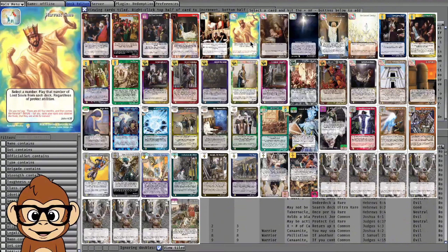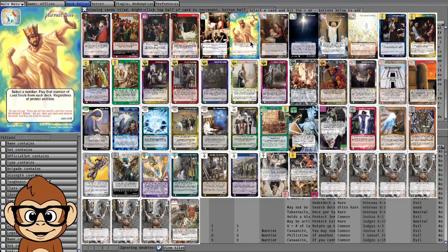This seemed like the perfect deck for that, because if you execute your Burial and Harvest Time and put all the lost souls at the bottom of your deck and the opponent manages to shuffle your deck or play a lost soul from a deck, they just spent two dominants' worth of work for nothing. That's why protecting your deck is very key to this strategy.